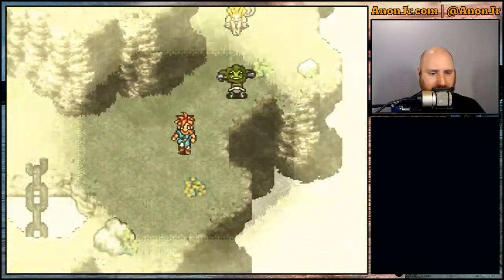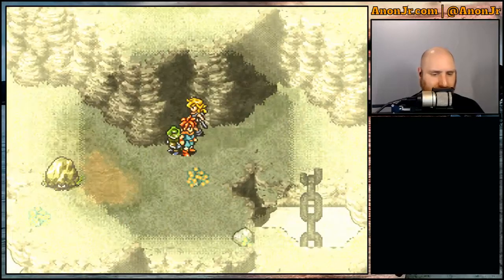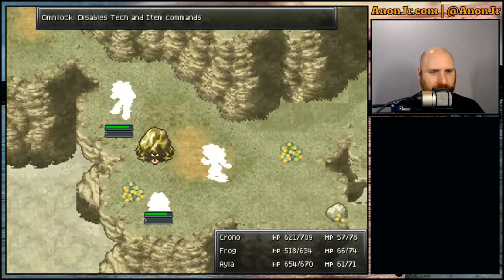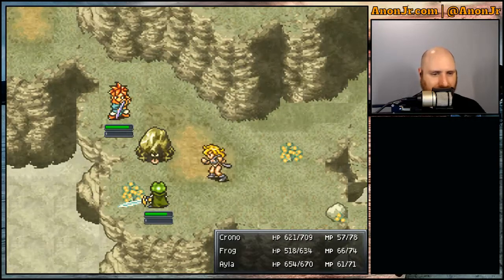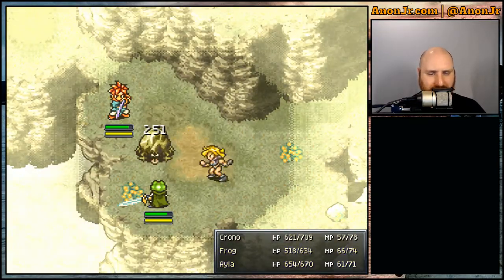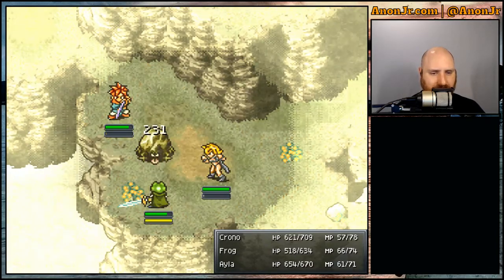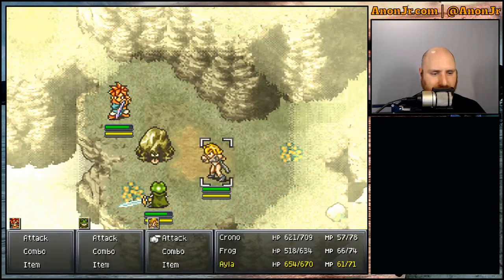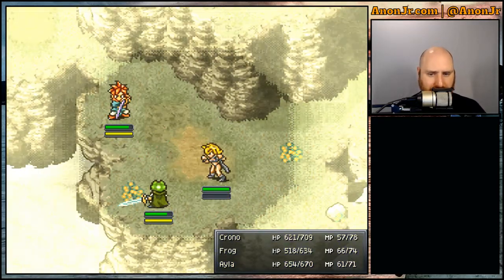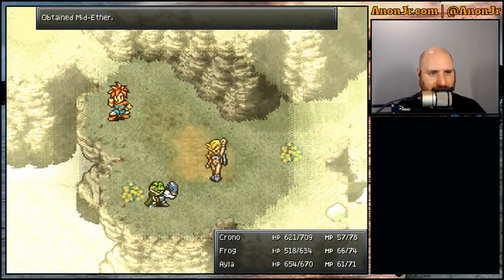We were through the first section before we realized, oh yeah, this is going to take a little while. So let's finish our way up Mount Woe and see what we can do. I like the amount of tech points these guys give, especially considering the first thing they do is lock you out of all your techs and commands. But since Ayla really needs to catch up with the rest of the guys on tech, that makes it well worth it.